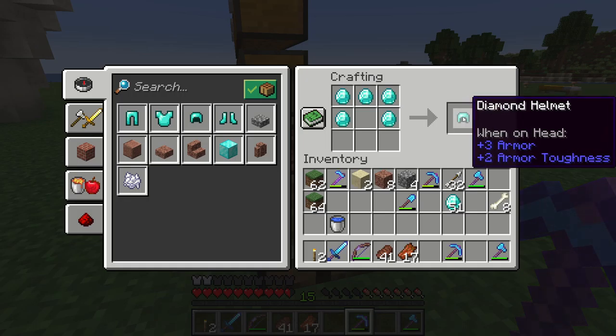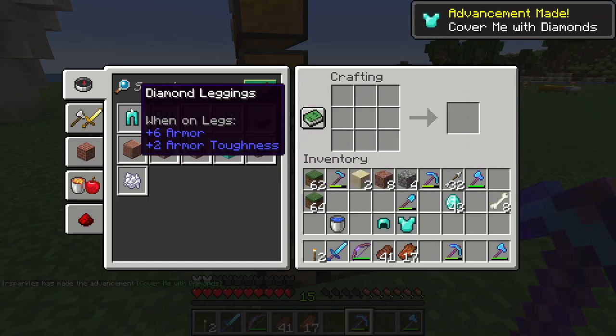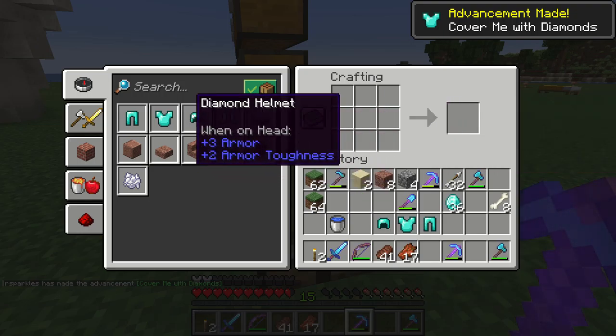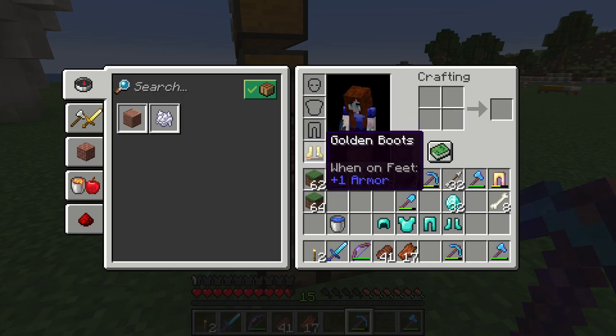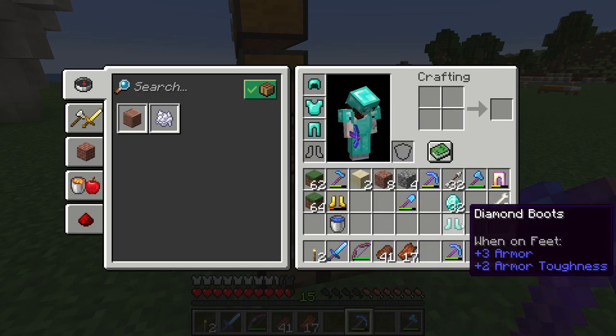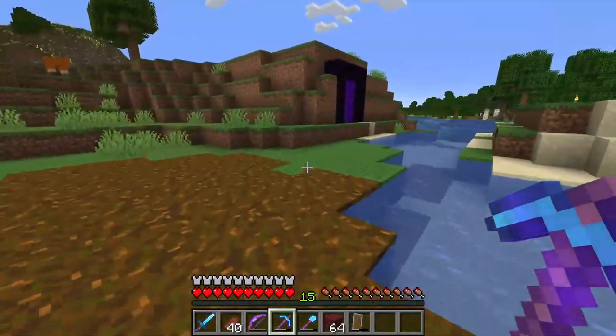We got 56 diamonds from 24 ores — I'd say that's pretty good. With that I think we can make a full set of diamond armor, pretty sure. Oh yeah, easy. And now we can finally take off this crappy gold armor.